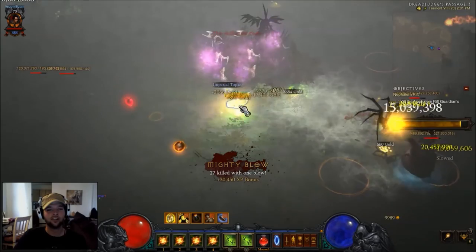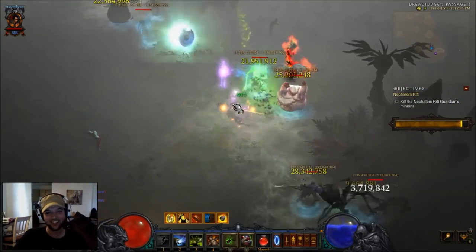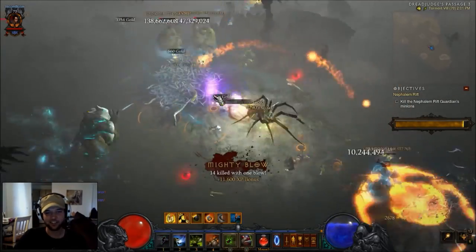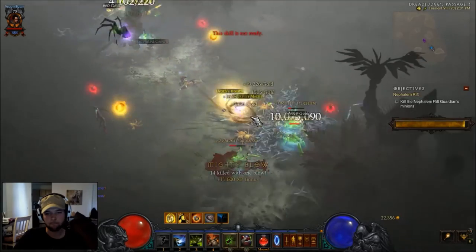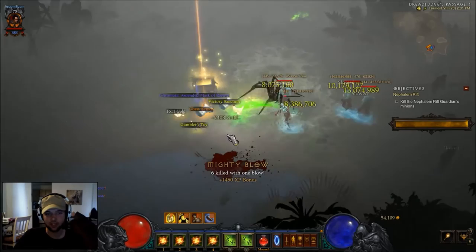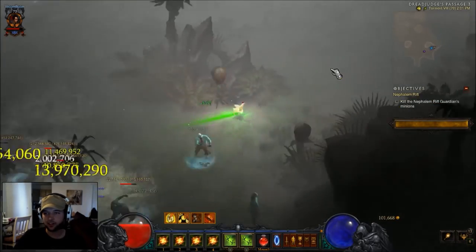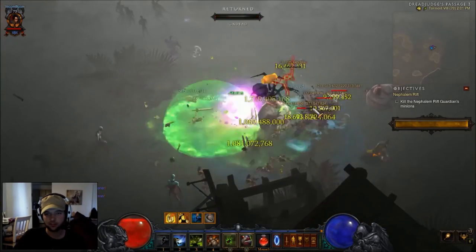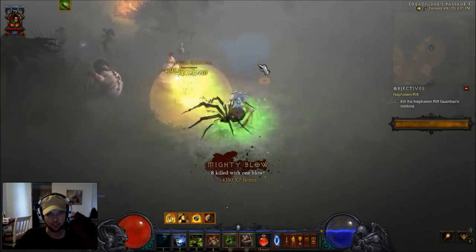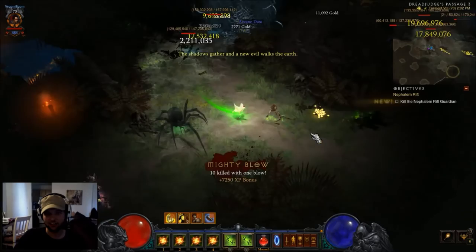Oh, Jailer! Oh, this build sucks — don't use it. Jailer wrecks you. Just kidding, it's actually a lot of fun. But Jailer is kind of the enemy. Sometimes I like to dot everything up and just watch the damage — it's kind of fun. Check it out — it spreads like crazy. And if you run fast enough with your chicken, it'll keep spreading. Look at that madness.